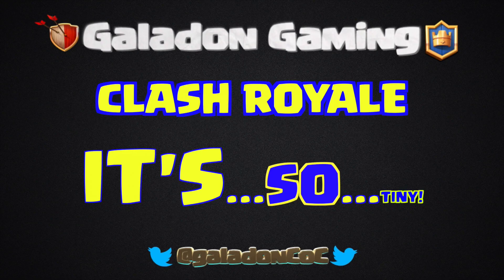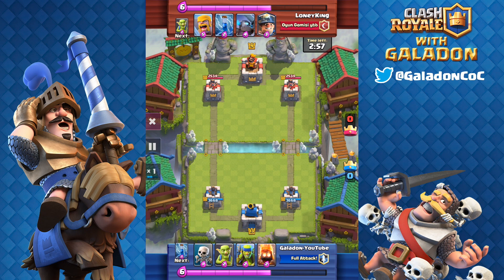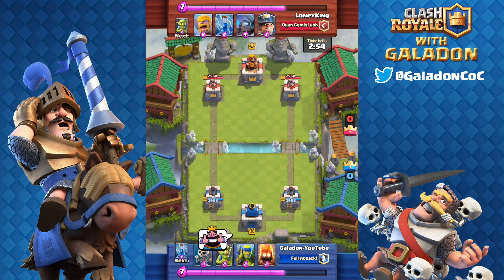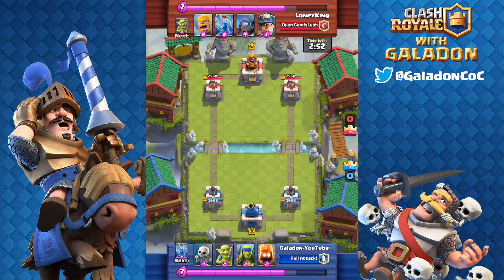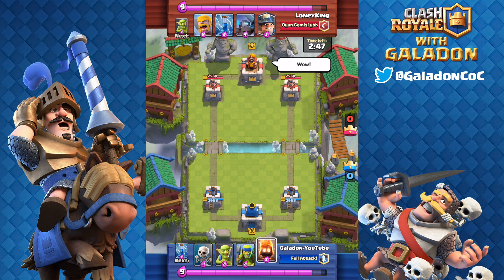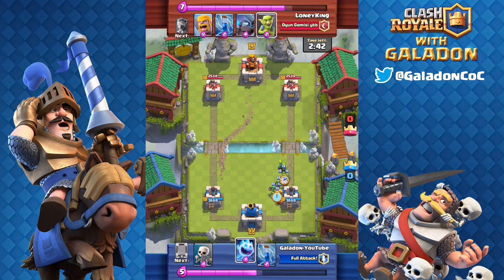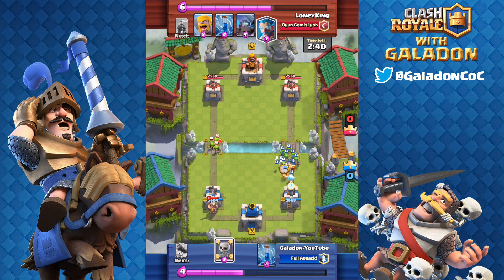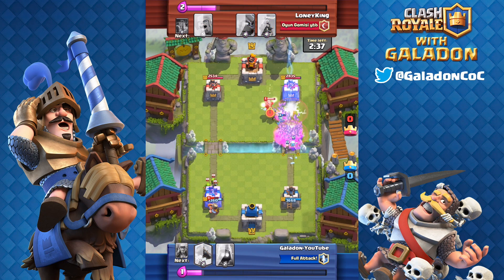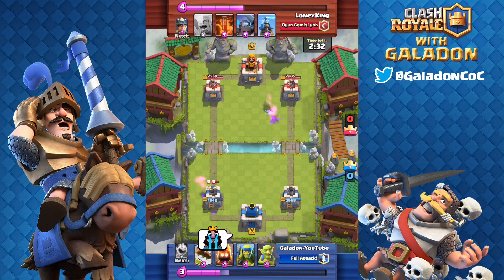What is going on fellow Clash Royale players? Thank you for stopping by Galadon Gaming. It's the smallest possible deck in all of Clash Royale — 1.7 average elixir cost. This deck is so overpowering, all you have to do is find an opponent that does not have a poison, zap, valkyrie, bomber, arrows, fireball, dragon, witch, fire spirits, bomb tower, or princess — and if they don't have any of those cards, they are in so much trouble.